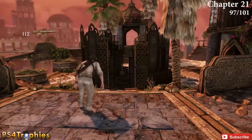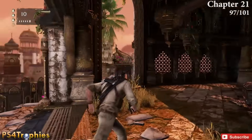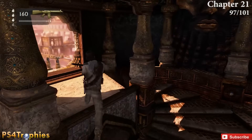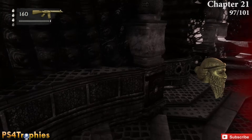The next big fight is pretty complicated and deadly. From the start, go to the building on the right — on the second floor, at the top of the stairs, is the treasure.